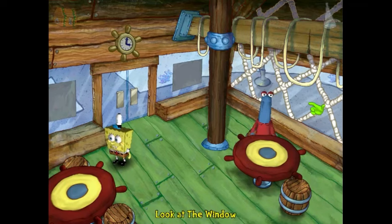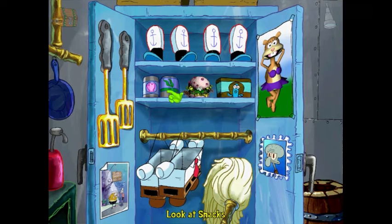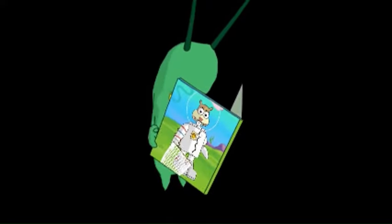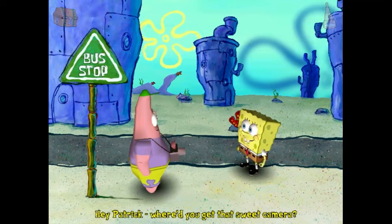It comes across as natural and not too jarring to see. To get through the Krusty Krab, you need to gather ingredients to make a sandwich for a random fish. Next you head to the bus stop where you find Patrick with a sweet camera he won in a bikini contest.